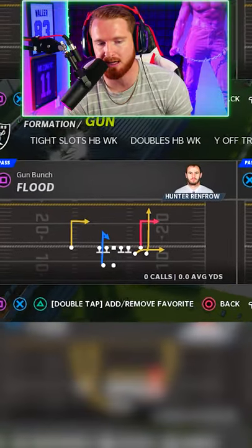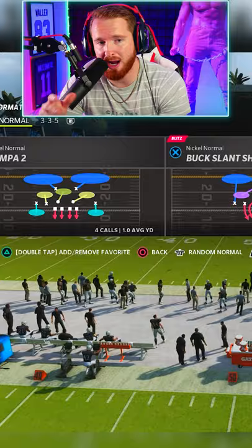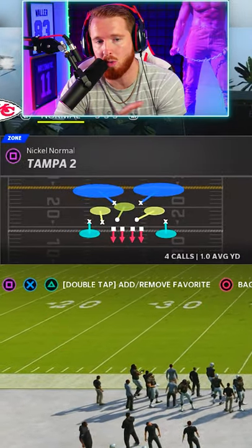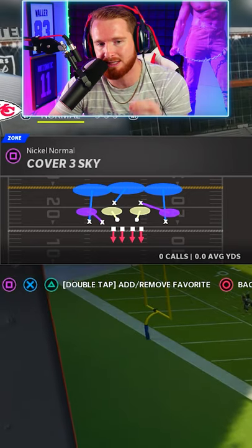The play we're going to be using is Gun Bunch Verticals. Once again, this play is in every single playbook. On defense right now, Tampa 2 does not work whatsoever. So we're going to be going against the most common defense in the game, which is a Cover 3 Sky.